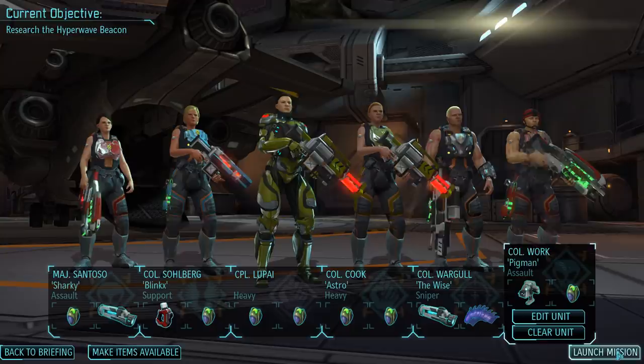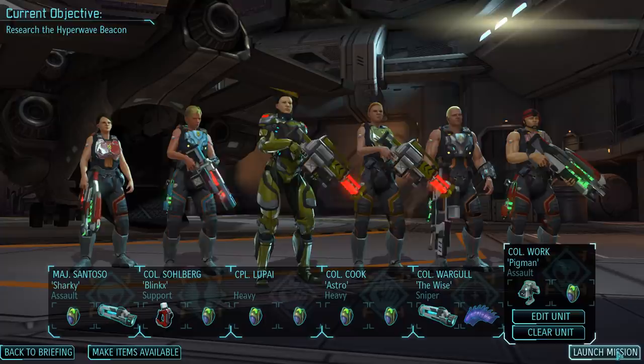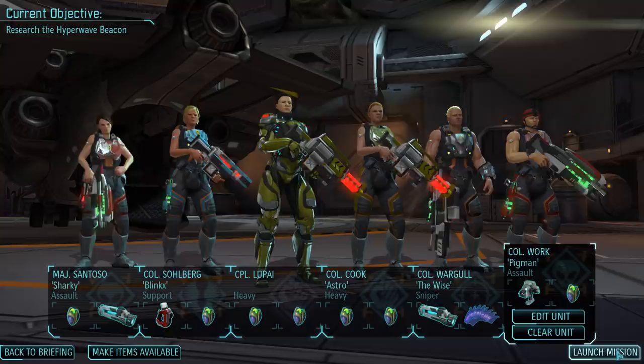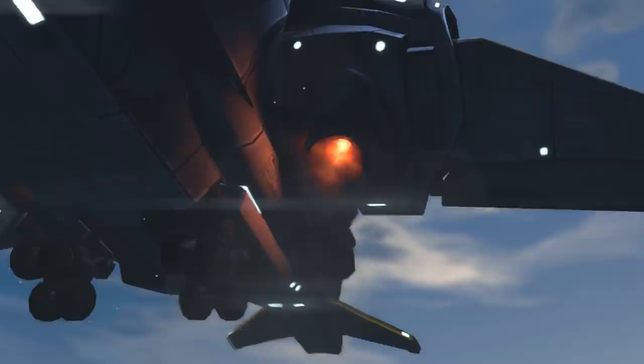With the removal of Nicholas from the squad, our squad leader situation is not ideal. That role is currently occupied by heavy Andrea Cook with a will of only 68, much lower than Nicholas's 90. Assault Luisa Sentosa has a will of around 85, but she is unfortunately not eligible as squad leader because she's still a major and not yet a colonel. That's only one more reason to level her up quickly, so let's see what we can do in the field.